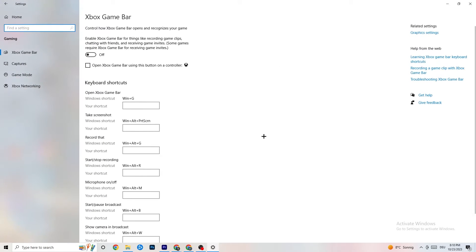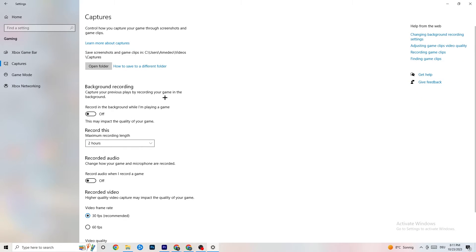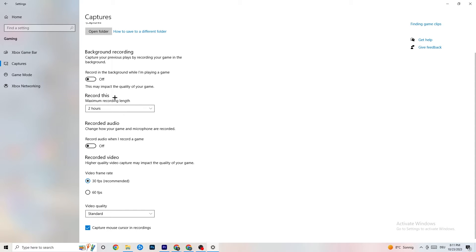Go back to the main Settings and click on 'Gaming.' Turn off Xbox Game Bar — you don't need it and it will just drain performance. Go to 'Captures' and turn that off too, because having it running in the background can cause crashes mid-game, prevent the game from starting, or cause FPS stuttering issues.